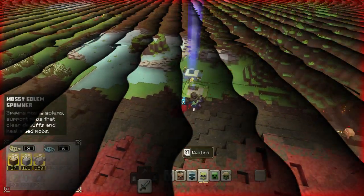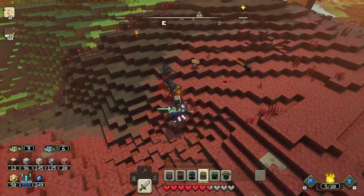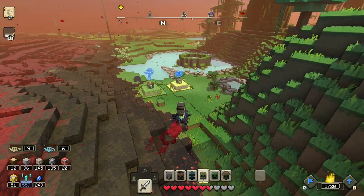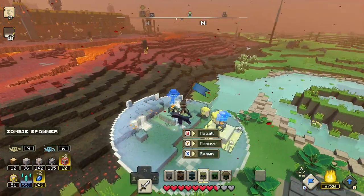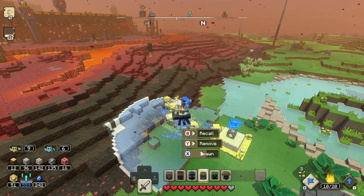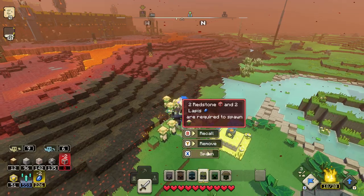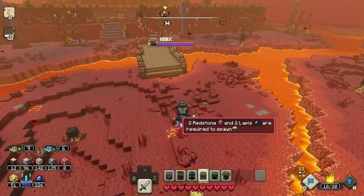For the boss fight I'm going to spawn a few mossy golems — one, two, three should be good — and then spawn a bunch of zombies and other melee mobs. These melee mobs are really useful here.